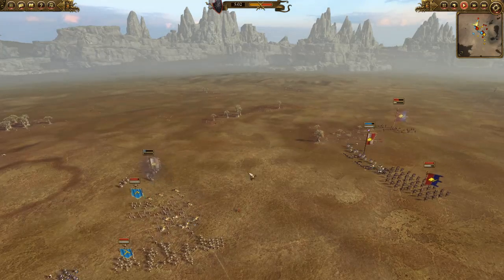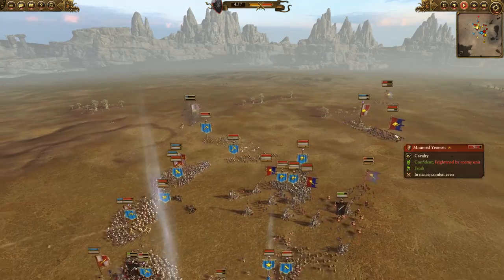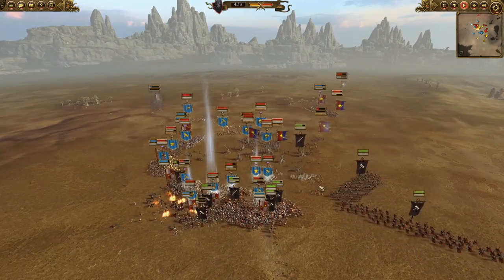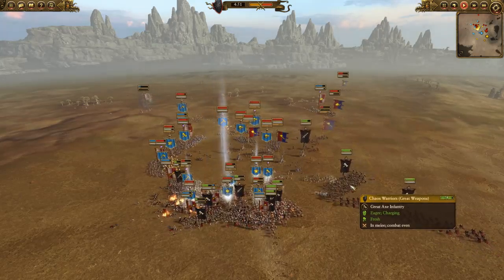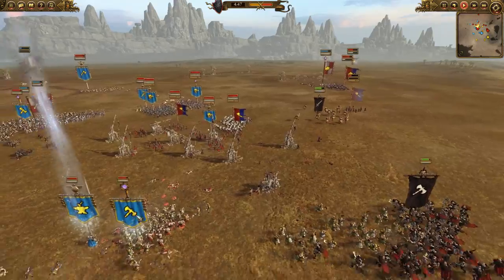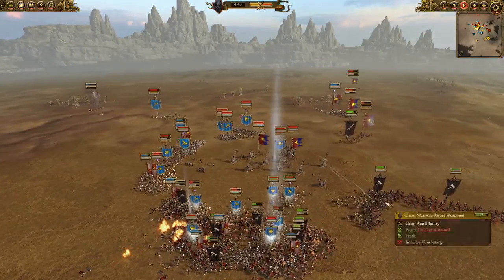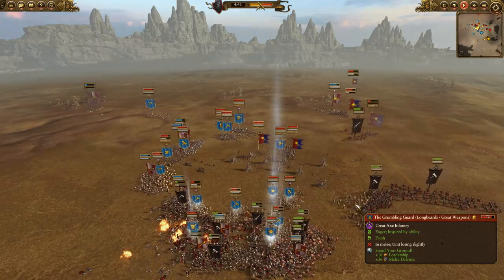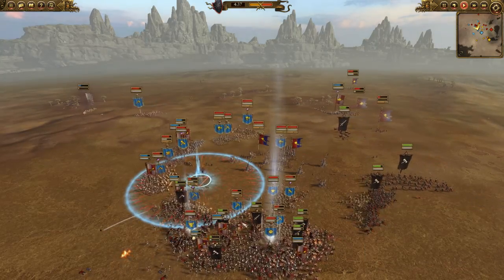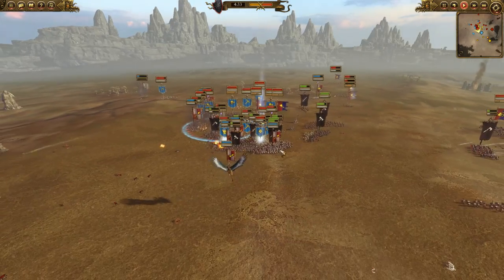The Demigryphs got into the Yeomen and decimated them as you'd expect, then moved on. He kind of just blobbed in behind my troops, so we're not getting any flanking charges. The Amber Wizard is just sitting here. Maybe I should have swung around the side — it was a lot to micro with this air force going on while also watching his Demigryphs.